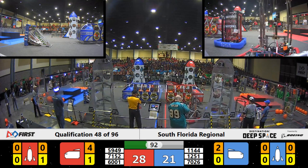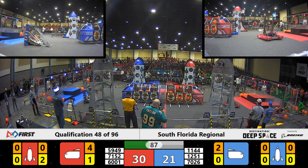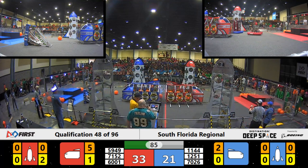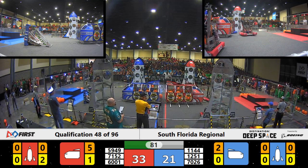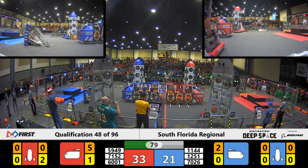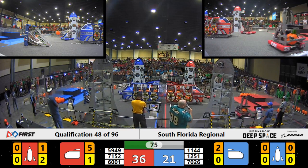Tech Garage able to place that hatch panel. 1251 is going to make them pay for it. Tech Tigers roughing everybody up out here. Blue Alliance, however, doing their job, keeping it close. 33-21 is your score right now.